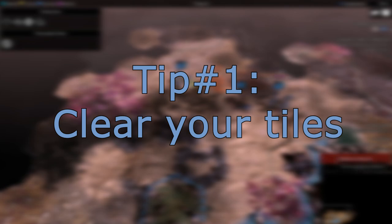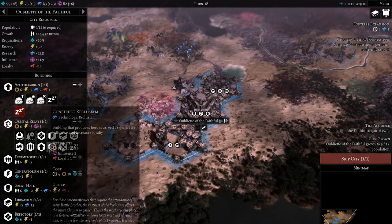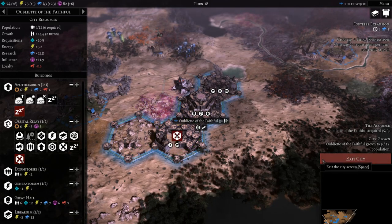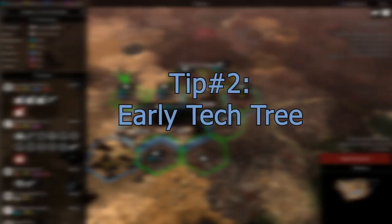Starting off, you need to clear your city tiles. You can construct up to three buildings total in a tile so long as obstructions are cleared, or as long as they don't have a special resource on the tile. Some tiles give percent bonuses to buildings such as research points or requisition points, so building the corresponding type will yield more to you. This is incredibly important to focus on.